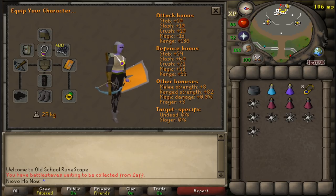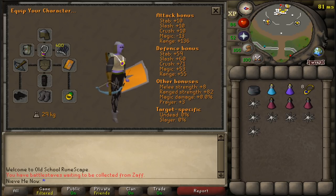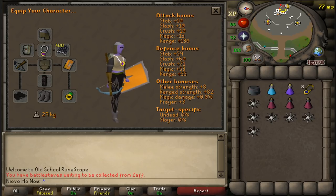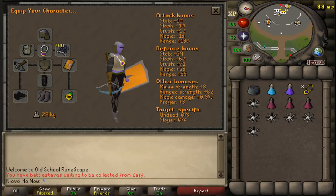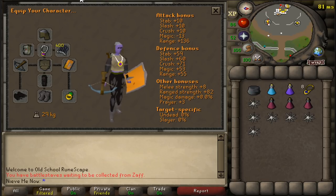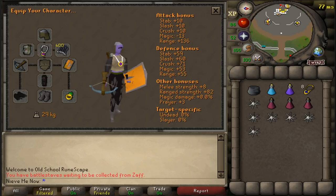I've already made a green dragon video at the Myths Guild with the maxed account, so I thought it'd be interesting to change it up with a different account. As you can see, this is the gear setup: black d'hide chaps, leather body and coif because I have one defense on this account, mithril bolts, an anti-dragon shield against dragon breath, extended antifire in my inventory, a ranging potion, a games necklace to teleport to the area, a looting bag, blighted super restores, and six pieces of karambwan for food.